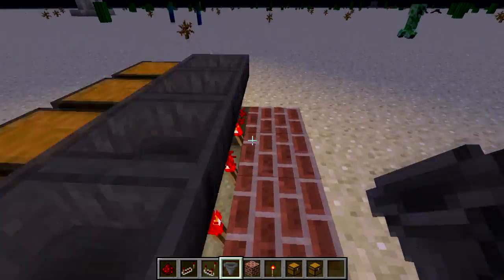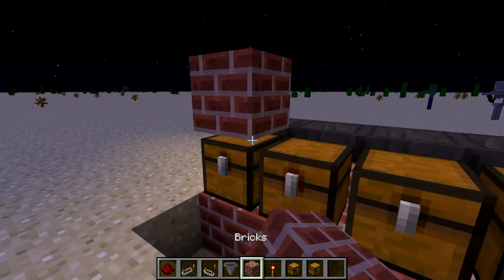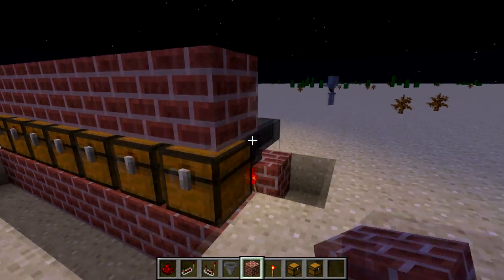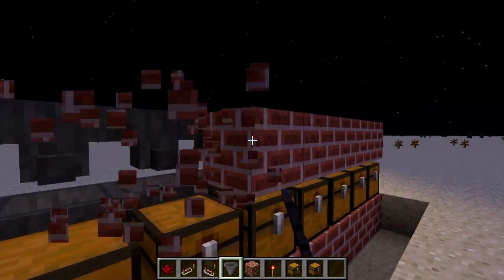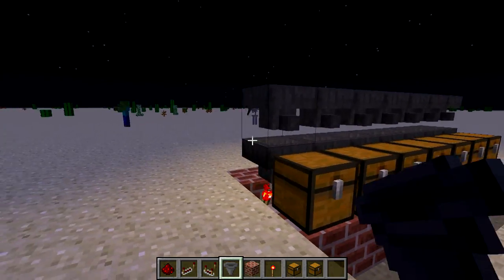Now take another line of hoppers. You want to make another line of hoppers and to do so, we're going to need to shift click and place brick like so. Then just place the hoppers like this, then break the brick. Now that's your second line of hoppers done.